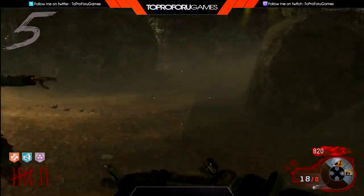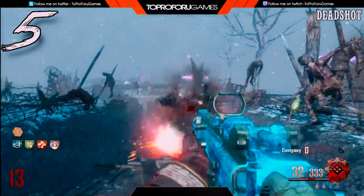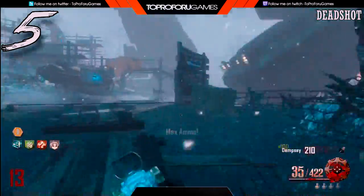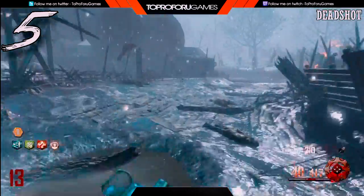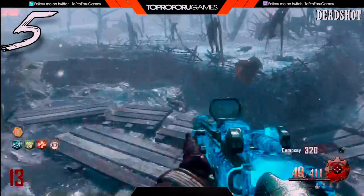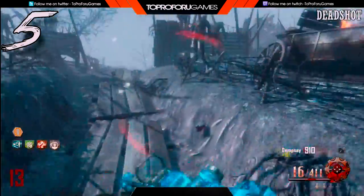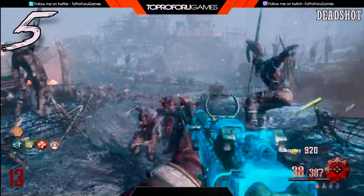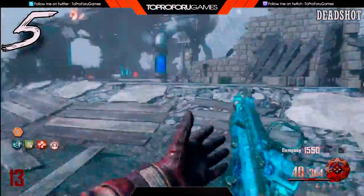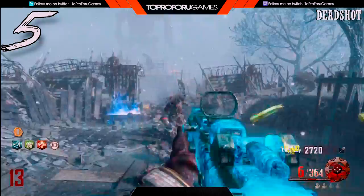Coming in at number 5 on my list, I have Deadshot Daiquiri. I know a lot of people don't like this perk — I feel like I'm the only person in the Zombies community that actually likes it. Deadshot Daiquiri was first introduced on Call of the Dead, and essentially it just helps you get more headshots, which is pretty nice, especially when you don't have the Ray Gun or a Wonder Weapon and you're using a Commando, an RPK, or whatever gun.